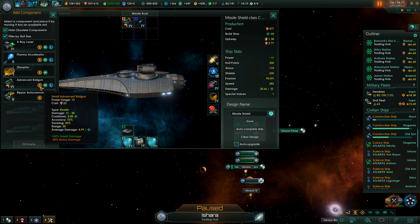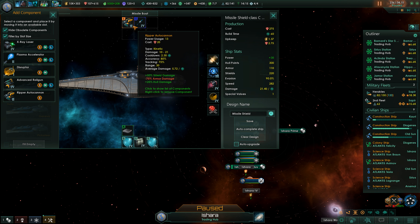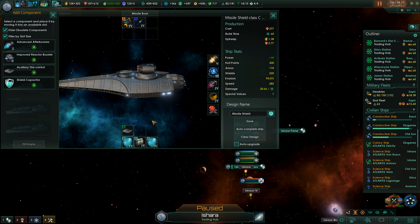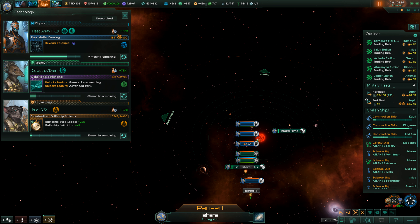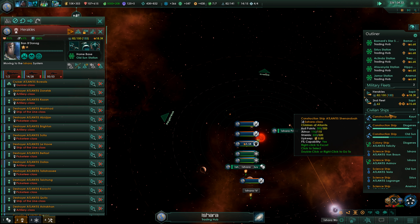Go for that — the Ripper autocannon. Range 100... that's terrible. No, we have to stay with the advanced railgun here. For the Picket, we can go for flak cannons. Aren't we at flak cannon 3? No, we aren't — we won't upgrade for now. We have relatively good designs. Cannot afford to reinforce the fleet right now, but we should be able to do that later.